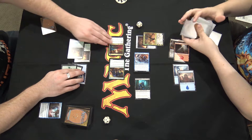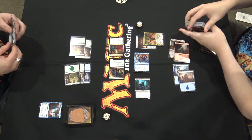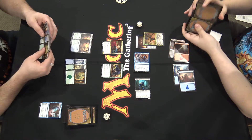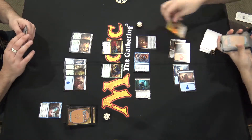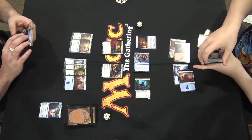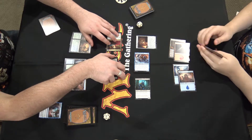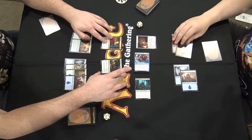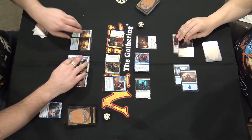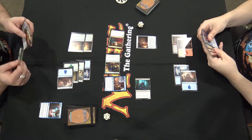On your end step, we're going to activate our ability — gain two life and draw a card, back up to 18. Untap and draw for the turn. We'll play out our islands, then we'll attack. A card block — we'll take two. Then second main, we'll play the Angler Drake and bounce the draw-a-card creature. Pass over to you.